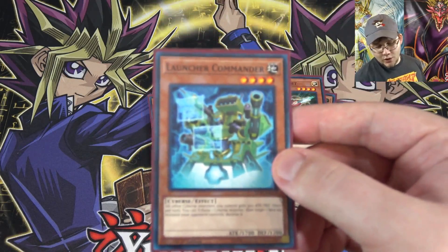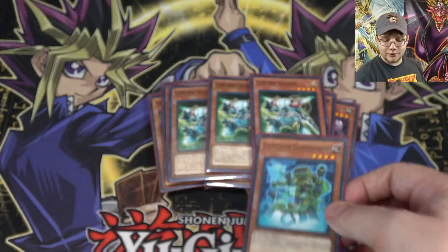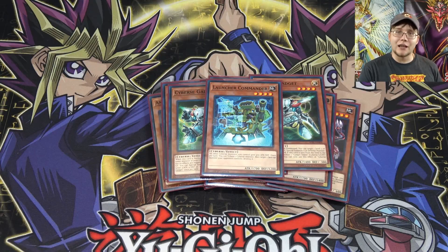For the last Cyberse monster I'm using one of Launcher Commander. This card is mainly good because it can help power up your Cyberse monsters — this deck kind of has that theme anyway, which makes sense with Powercode. Even alongside the field spell, having another way to power up your monsters — since they're usually pretty weak — lets you do some massive damage.